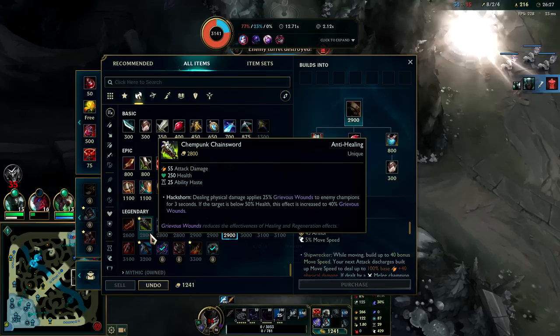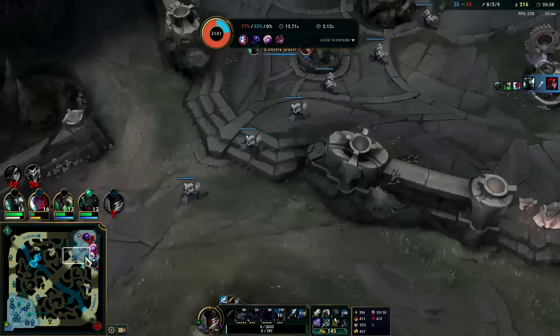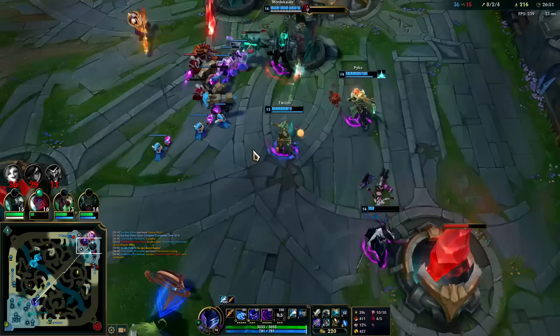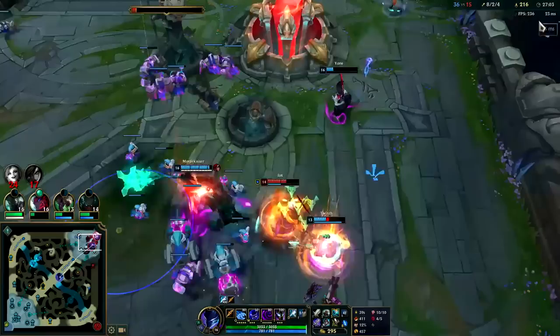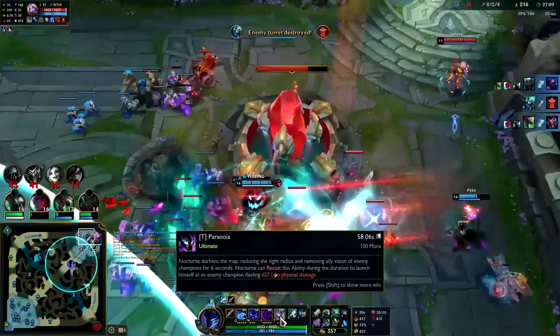Perhaps we should go for heal cut — Chempunk Chainsword does get a lot of stats: 55 AD is pretty high, 250 health isn't terrible, 25 ability haste. We'll do it even though heal cut's been way over-nerfed. Self-healing has been such an issue in League the past few seasons and then they nerf heal cut — it doesn't make sense. Heal cut is an extremely necessary part of the game. Without it there's just no way to kill certain champs. I think that's GGs.